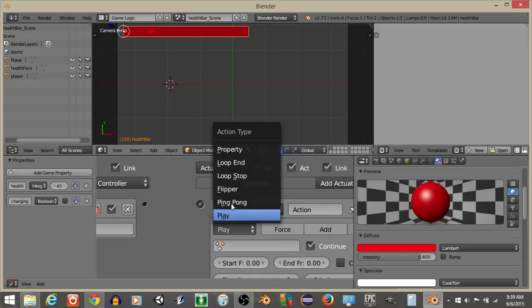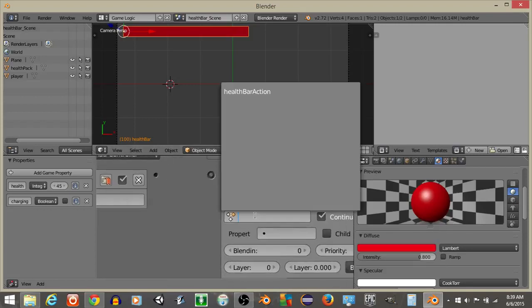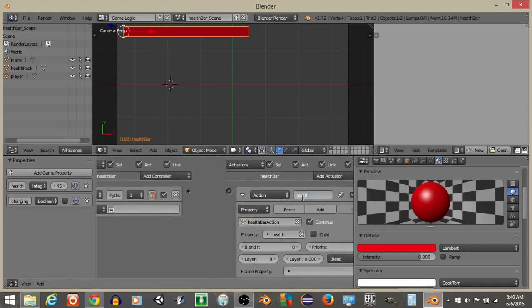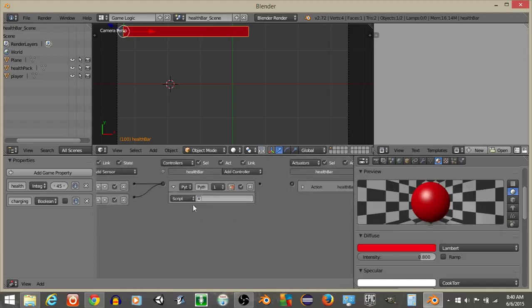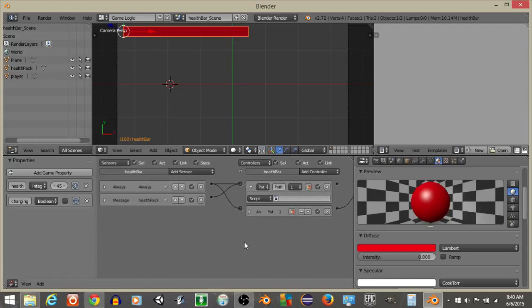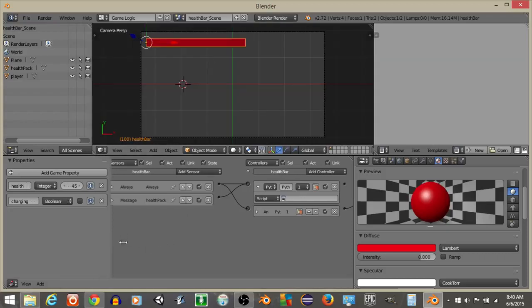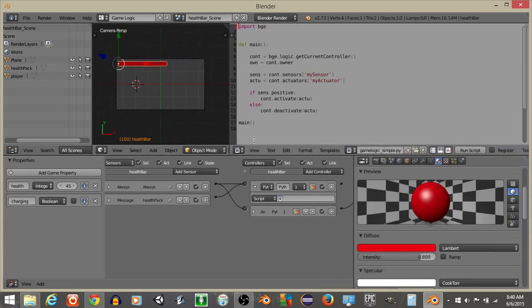Add an action actuator and change it from Play to Property. Set it to the health bar action — I'll call this 'health_bar_anim' to indicate animation. Connect this to the always sensor. If we hit P now, we can see the health bar is scaled down to a fair amount because it's playing the property value, which is 45.